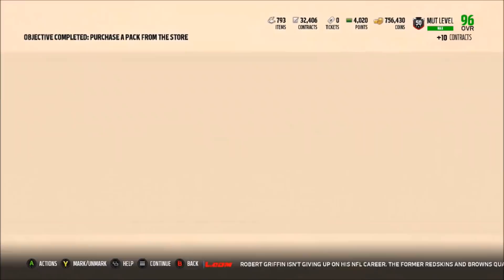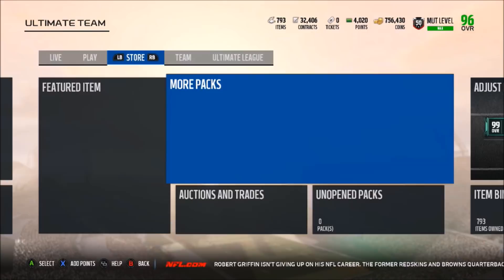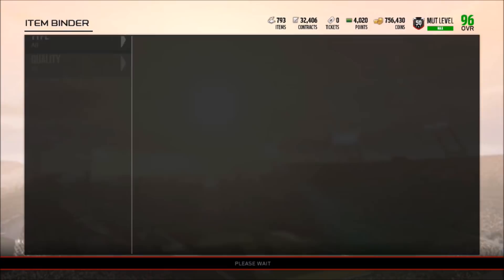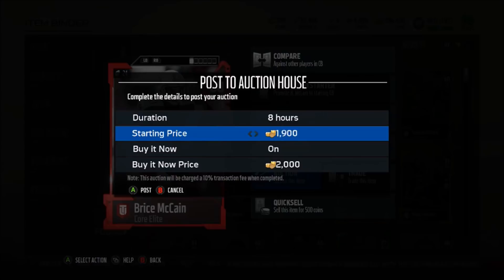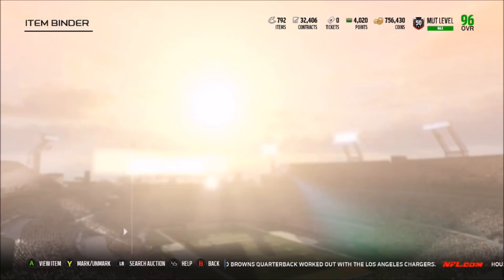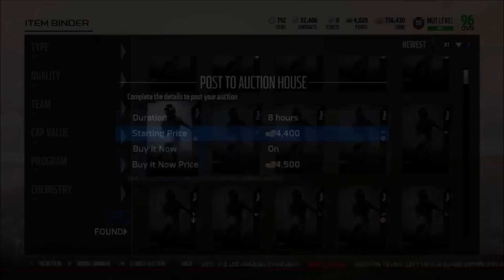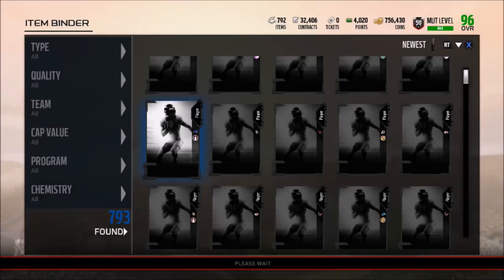Let's check the prices on these guys. Bryce McCain is going for about 3,200 coins — 3k, not the absolute best. It cost me 30,000 coins to open those packs. The silvers you can sell for about 700 each, and Sammy Watkins is going for 4,500 coins, so that's about 7k total. Taylor Decker is going for about 2,900 coins. So maybe we'll actually make our coins back — gonna be interesting to see.